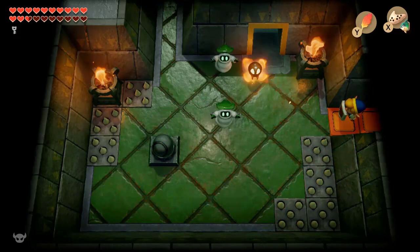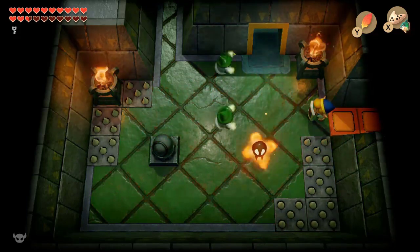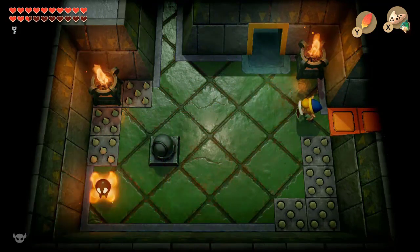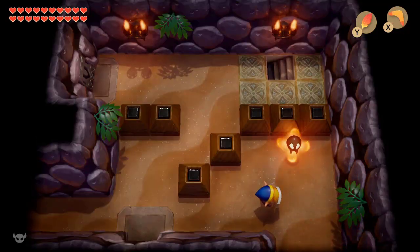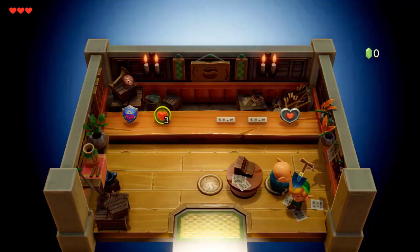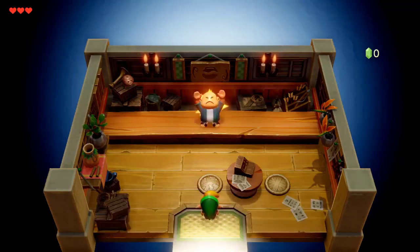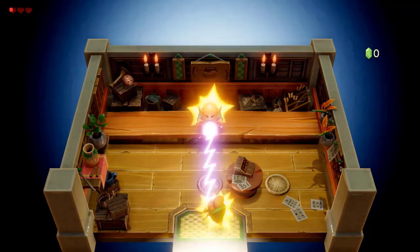Anything that shoots a beam at you, boom — block that stuff. Your shield can even block the wispy guys. Use that shield to protect yourself so you don't die, and if you don't die, you can get the secret ending. You can still steal from the shop, but if you go back in, you're just going to die like you did in the original.